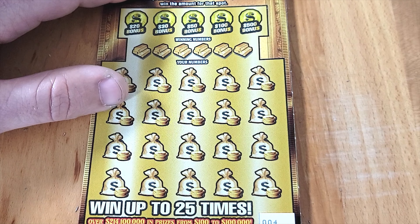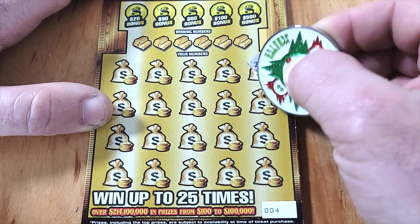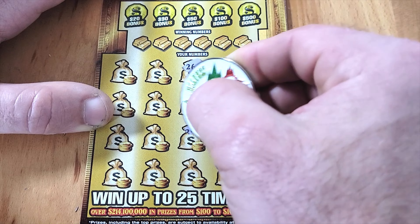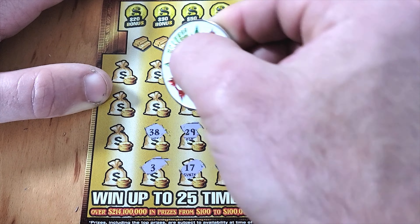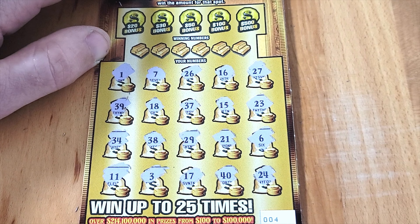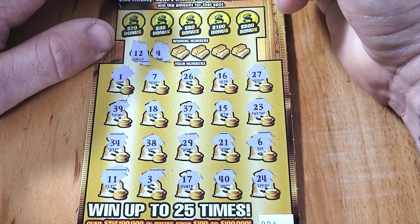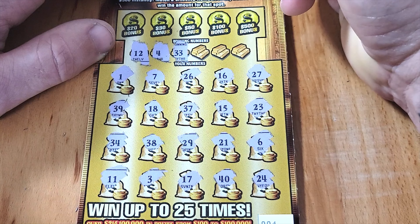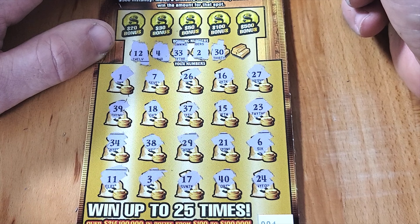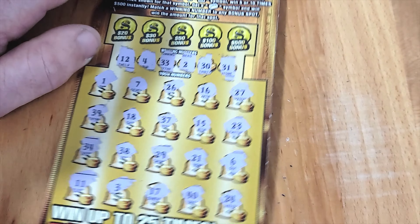Ticket four — can you give us more than $20? Kind of feel a 5x multiplier coming. Doing the symbol hunt — no multipliers found. Looking for 12, 4, 33, 22, 30, 1 — we have a 40 but no dirty 30, a 21 but no dirty 1. Just a loser. Two wins out of five $20 tickets.